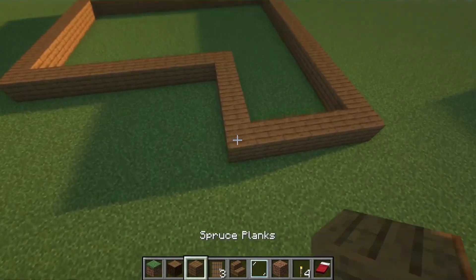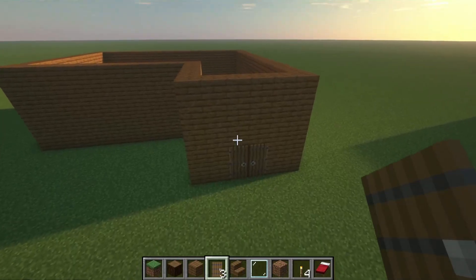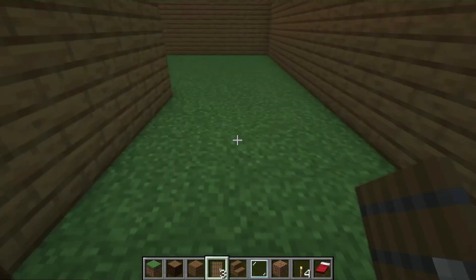Now that you've built your frame, next what you want to do is build your walls and your door. Now that that's done, what you want to do is build your floor and add your windows.